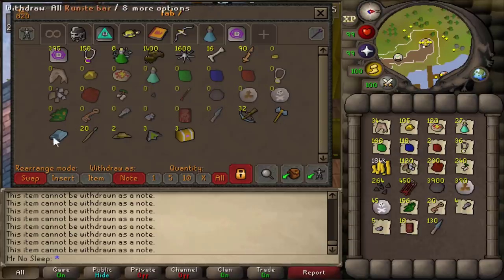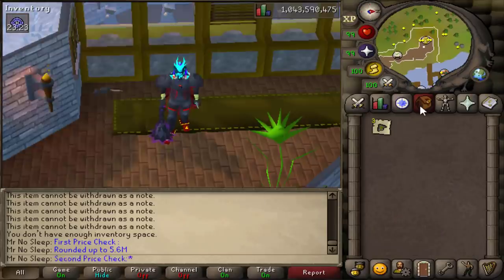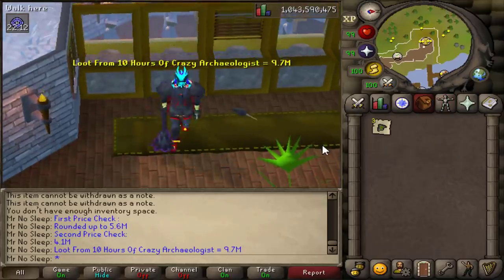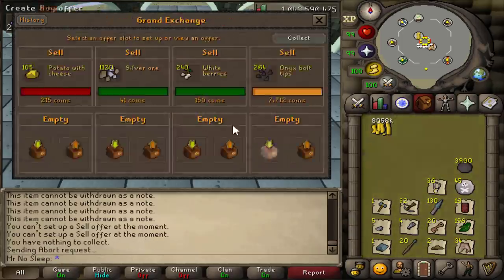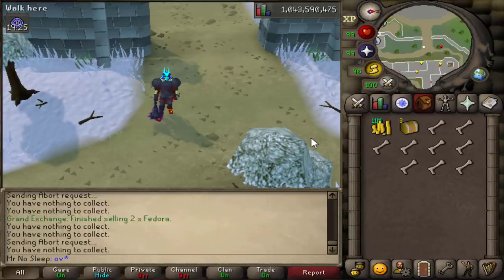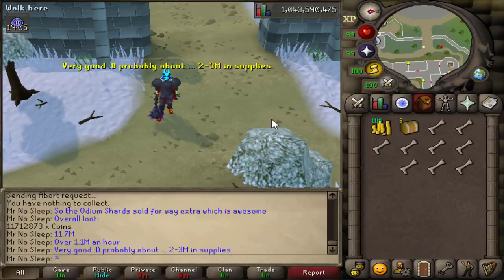Now for the price check: all the normal GP items outside the rares come out to roughly 5.6 million GP rounded up. Price-checking the Odium shards, they show on screen for about 4.1 million, bringing the total loot from 10 hours to about 9.7 mil. Luckily, putting the shards into the Grand Exchange at 4.1 mil I was rewarded with 6.1 mil — an extra 2 mil GP. Overall, selling everything including shards came to about 11.7 million, plus long bones for free Construction XP.